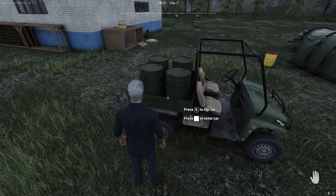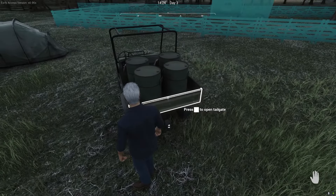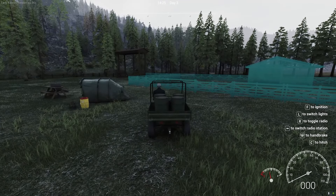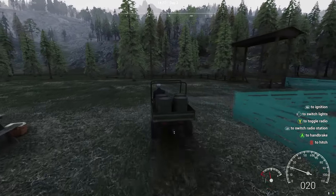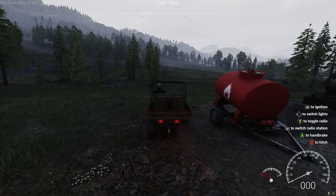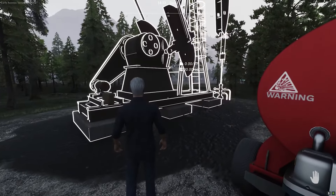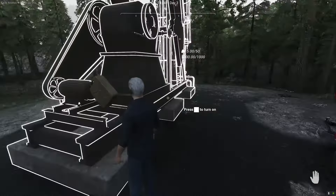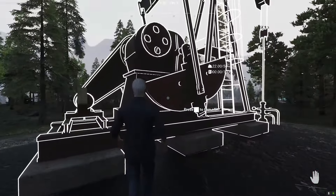We purchased this little trailer so that we could pull it around the property and collect logs a lot easier than just putting them in the back of this UTV. But our oil well is producing like crazy, so we had to buy a minimum of three more barrels to hold it. One of the things we need to do is go get the oil out of there. The rig is shut down now — we have to put some gas in it, so let's get some gasoline in it and get it running again.